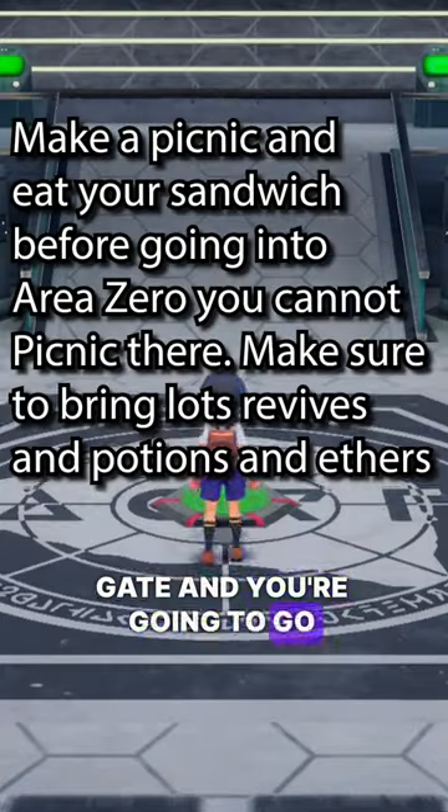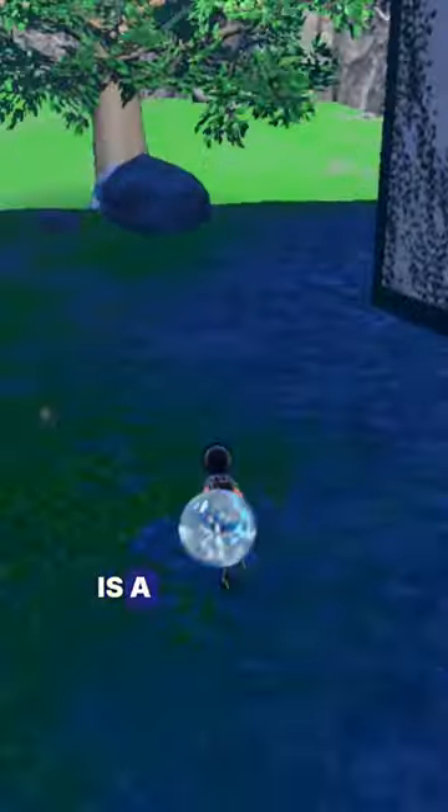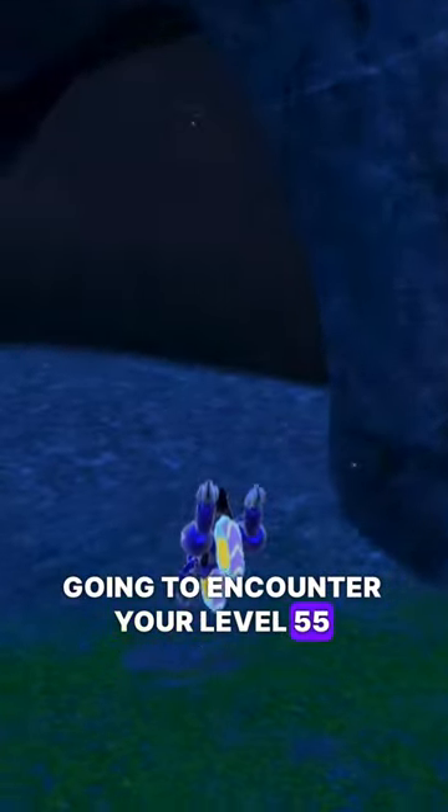Then you're going to head to the Zero Gate, and you're going to go down to Conservation Lab 3. To the right of Conservation Lab 3, there is a small cave. You're going to run into this cave, and this is where you're going to encounter your level 55 Chansey.